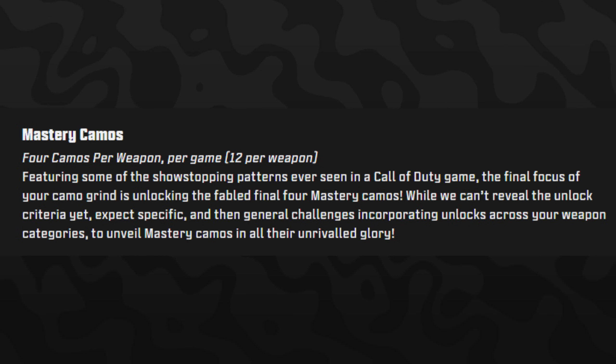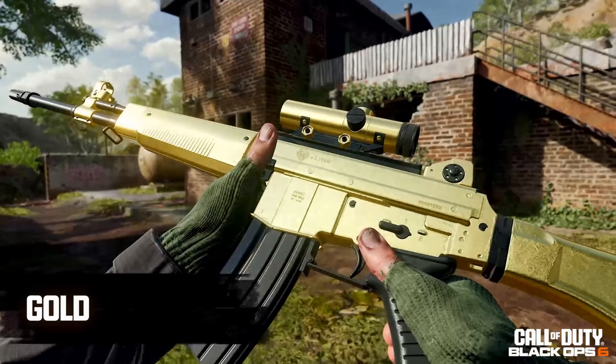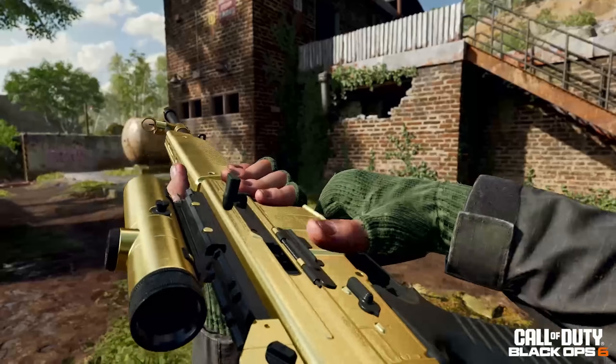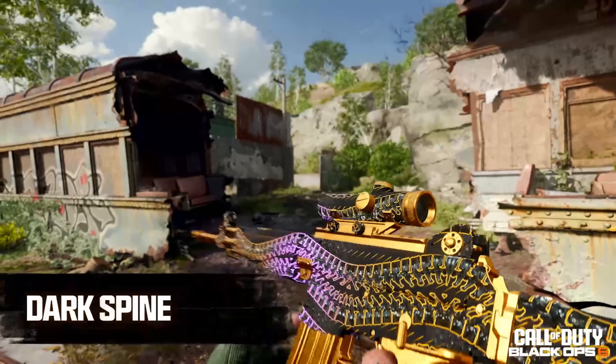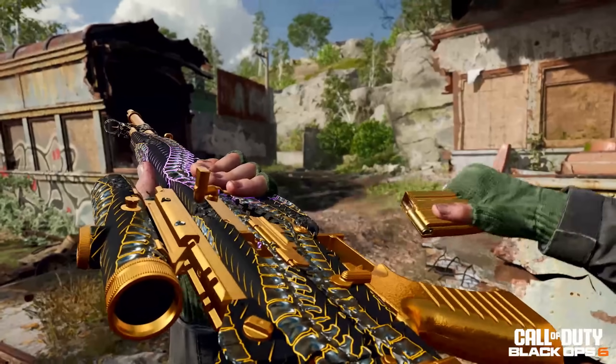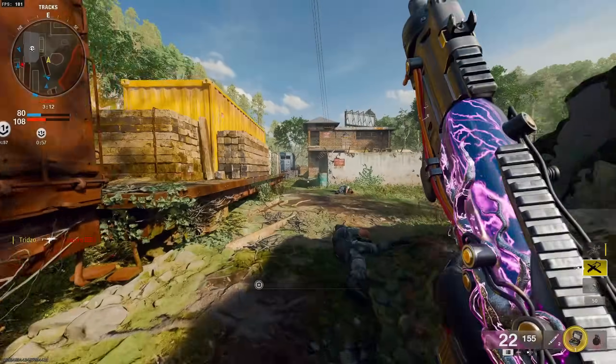To unlock these, first you get Gold by completing all military and unique camos for the weapon, then completing the gold camo challenge, which is probably tailored specifically to that weapon. For Diamond, earn gold camo for all weapons in that weapon category — for example, all assault rifles are gold — then complete the diamond challenge. For Dark Spine, earn diamond on every single weapon in the game, then complete that challenge. For Dark Matter, earn Dark Spine on all weapons and complete the dark matter challenge. No weapon levels are required at any step.